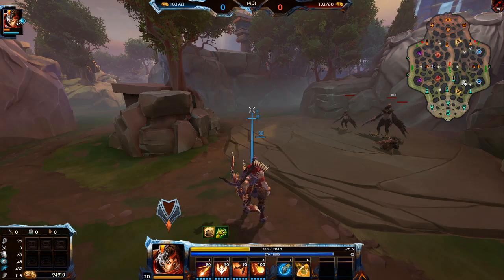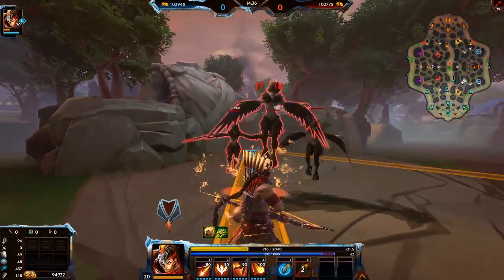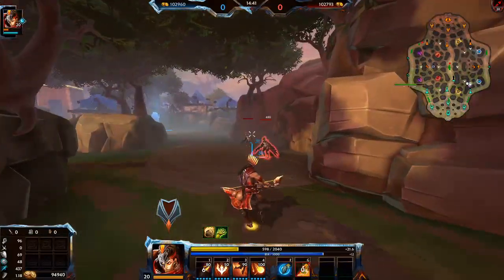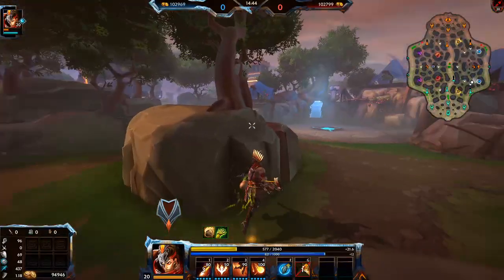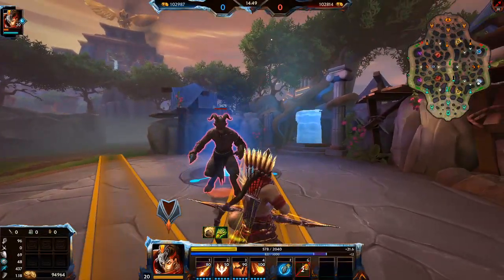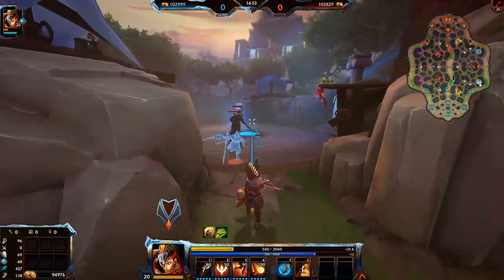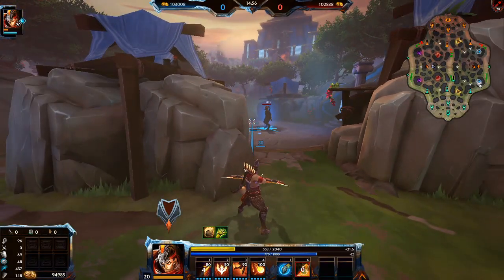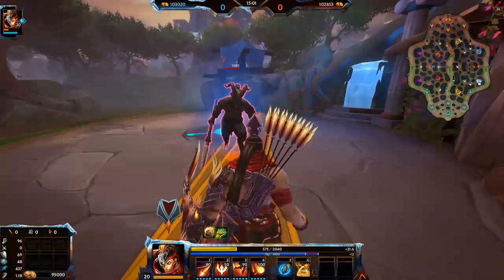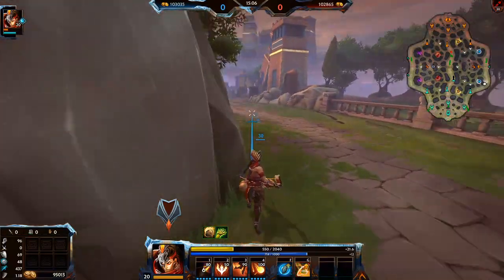For the scorpion camp, right here — very straightforward. These camps here for the most part you can just easy double-bounce; you don't really need to triple bounce these. The blue buff is generally very easy to do, similar to the purple. Right here — that's where the blue buff bounce spot is.